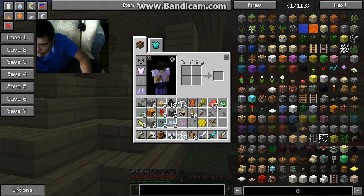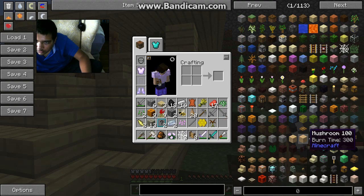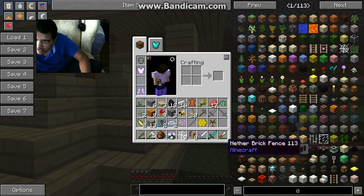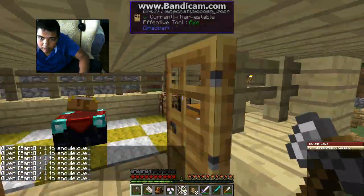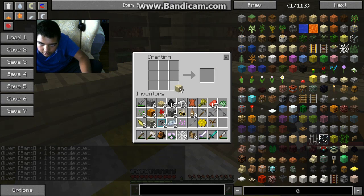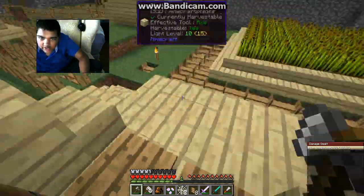I was in the middle of saying I think we should be able to cheat in sand because I don't want to walk all the way out there. I could go into creative and just fly to get it, but it's common material. I only need a couple — like seven. How much do you get? That could actually be very expensive.